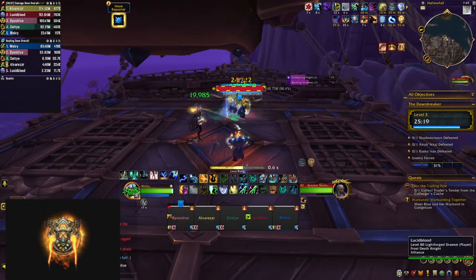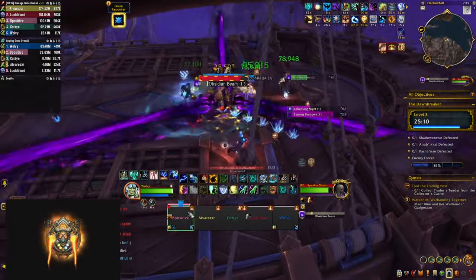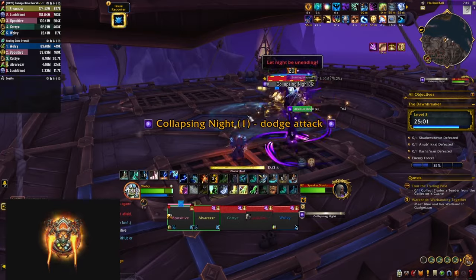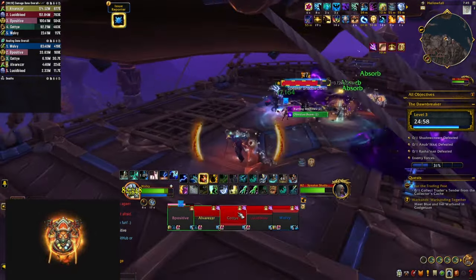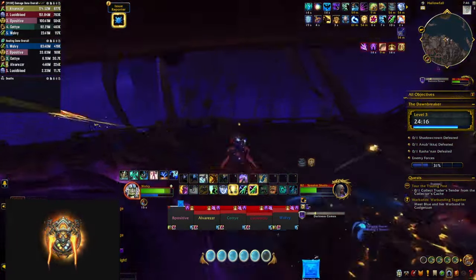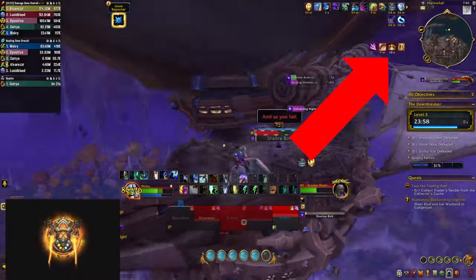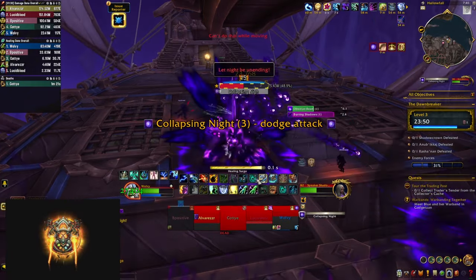The first boss is going to cast a bunch of shadow bolts — simply interrupt those. When he casts Obsidian Beam, three beams spawn from him and start rotating around him — keep moving and make sure you're not going to get hit. The next mechanic is Burning Shadow — he puts a debuff on a player that does ticking damage and on expiration puts healing absorb shields on your teammates that you have to heal through. When she casts Collapsing Knight she opens two portals at the feet of two players — move out quickly and try to bait them towards the edge so you have extra space. When she reaches 50 and 1% health she casts Darkness Combs — you have to mount up and fly outside of the ship to avoid the big explosion. You're allowed to do so because of a Radiant Light buff — don't let it expire and extend its duration by collecting light orbs that fly around the ship. After the explosion you go back and continue fighting the boss.